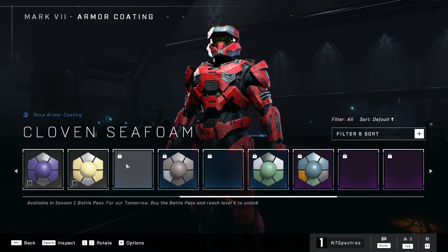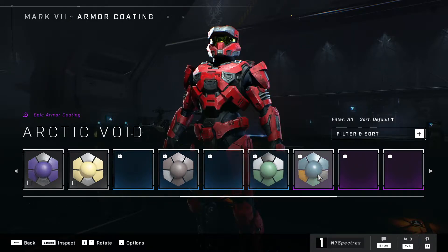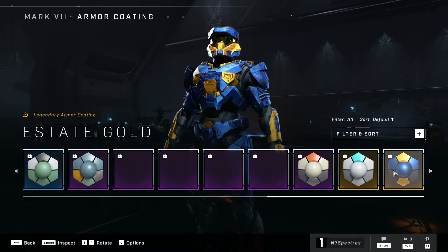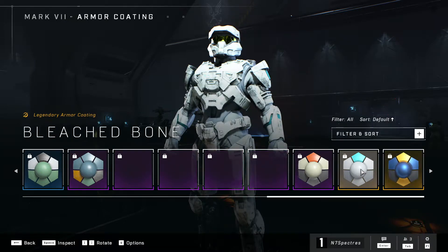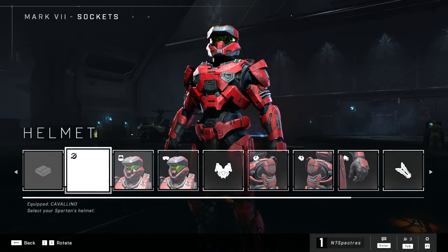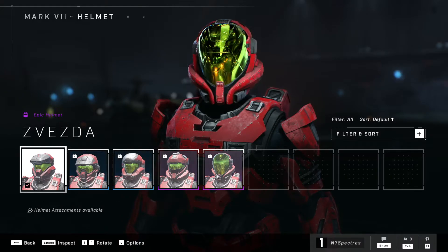These here are locked behind the battle pass — Season 1 battle pass. You buy the battle pass and reach level six to unlock them. Some of these shaders are a little more fancy, but you'll need to progress through the battle pass to get them unlocked. Nothing too flashy with the shaders there.